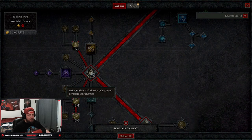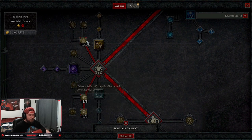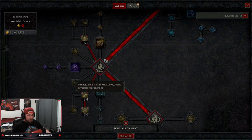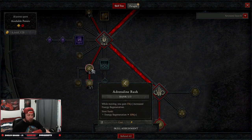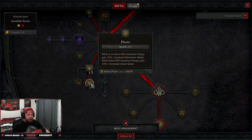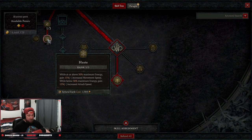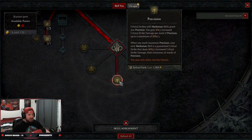We're not taking any ultimates, but we are taking three points into Intervention for a chance to get more energy back, one point into Momentum Rush for energy regen, and three points into Haste for more movement speed.